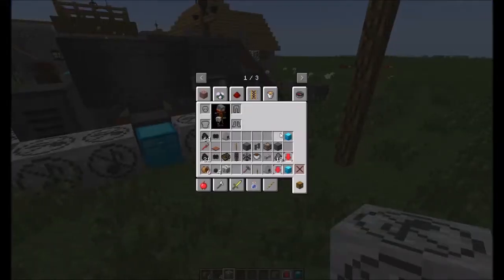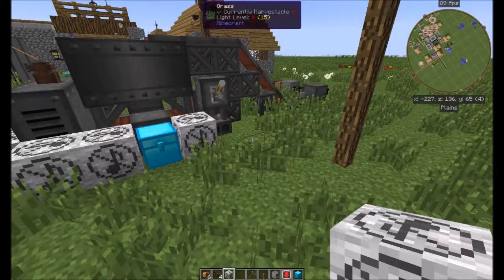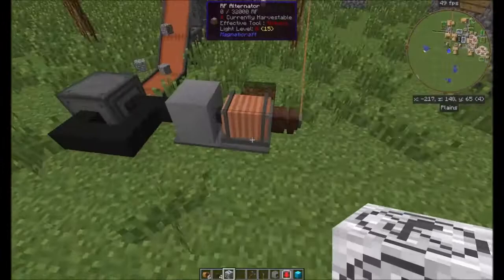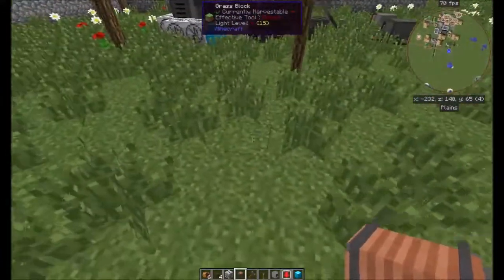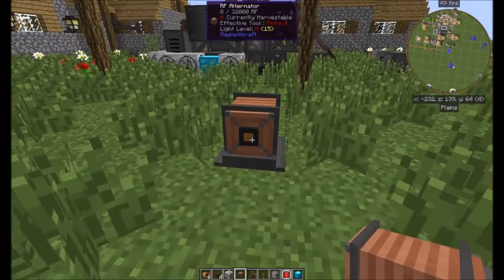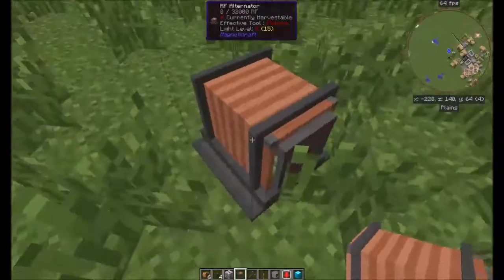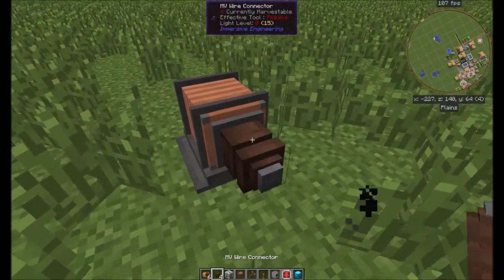Now, let's see where that RF alternator is. This side goes out to the Magneticraft side, and this side goes to the RF side.